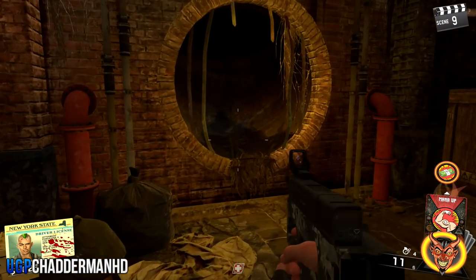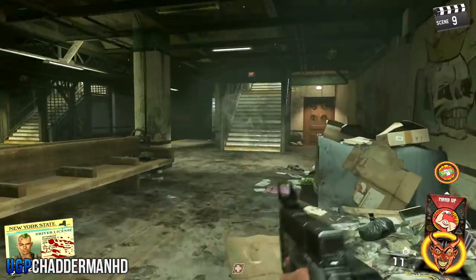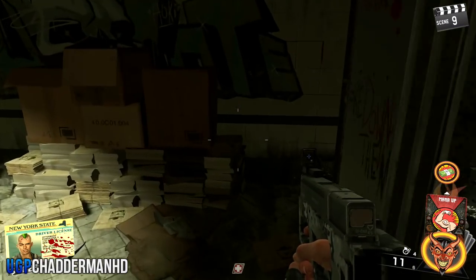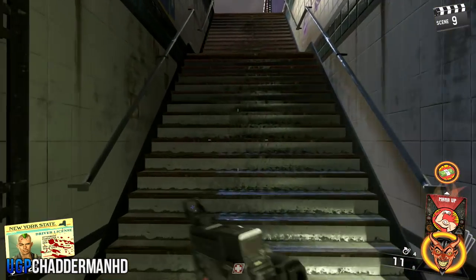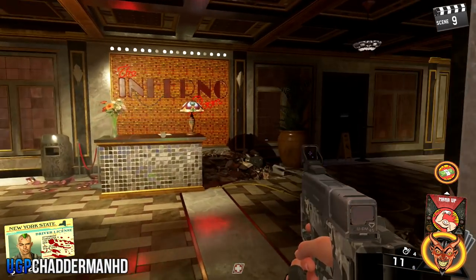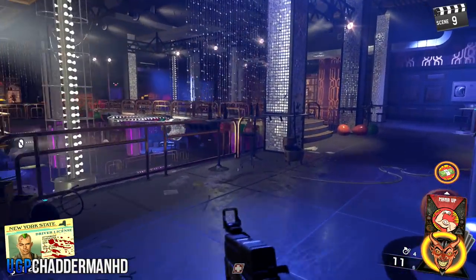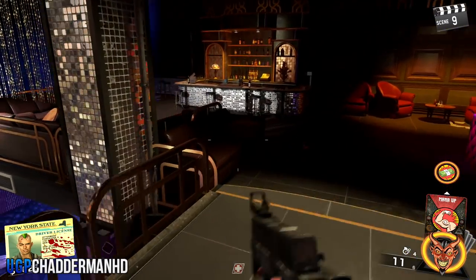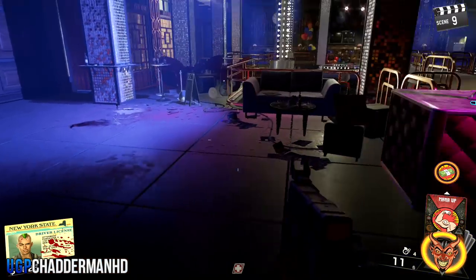The third location is on the second floor where the train runs across. Come along here, come up these stairs to the second floor, and you're going to see some boxes — it's going to be located there. The fourth location is if you come up these stairs and around into the disco hall room. Up these stairs you're going to notice there's a Skull Buster machine, and it can often be located on the opposite side on the sofa or on the chairs right there.